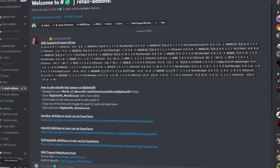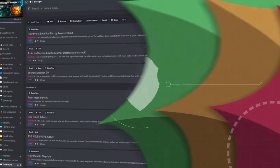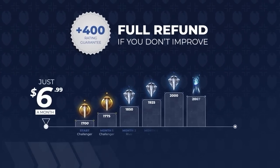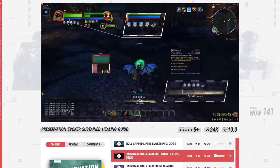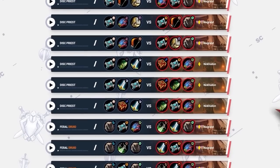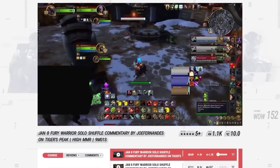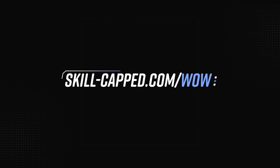On our Discord you can find links to all these addons, including a custom UI import string. There you can also connect with the community in all of our class channels, and see the new forum feature for our Ask a Pro section, where website members can get advice from Rank 1 players. This is one of the many perks offered by a Skill Capped membership, which also includes a money-back guarantee if you don't gain at least 400 points while actively using our website. Our guides are made alongside the best players in WoW and are designed to increase your rating in PvP. We also have a library of arena commentaries where you can view matchup guides for every bracket. Anyway, let's get back to the video.